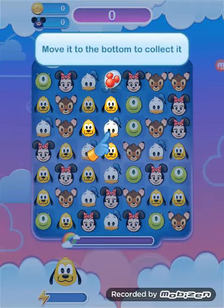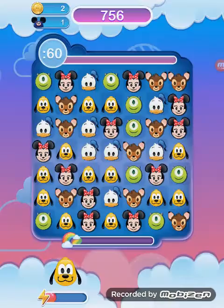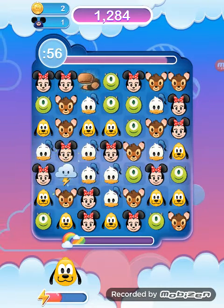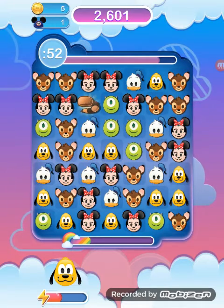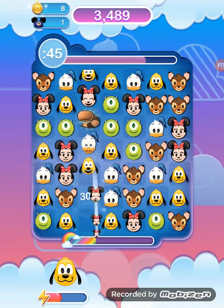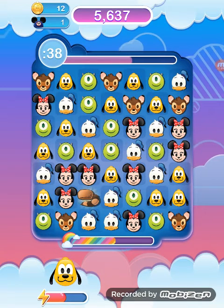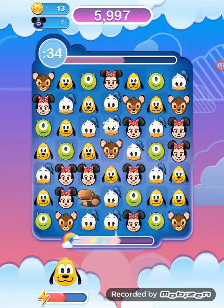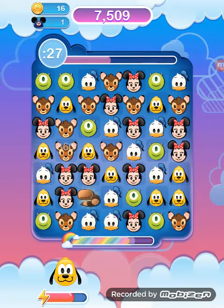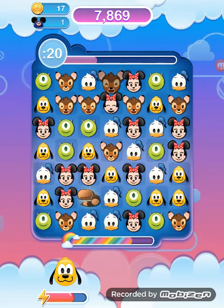There's a Mickey balloon on the board. Also, you have to get to the bottom in case you find anything. Bambi — try to get a Bambi here. I have to get another Donald to the bottom. Somebody get me a Donald, stat!